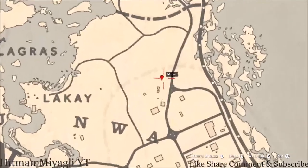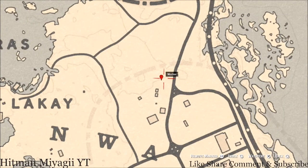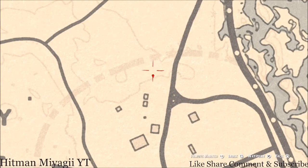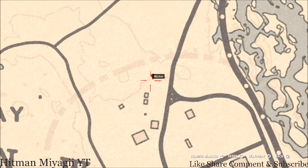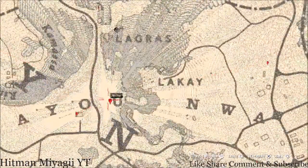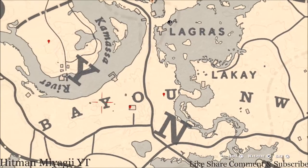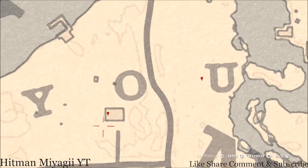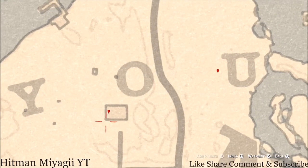Over here at this next marker, at this exact location, you'll get another fossil — also randomized. Pull out your metal detector and that's what you'll get. Right next to the U marker there's another fossil; pull out your metal detector once again. Right here at the next marker inside this house is a Lost Jewelry item — this one I can tell you: it's a Durant Pro bracelet.